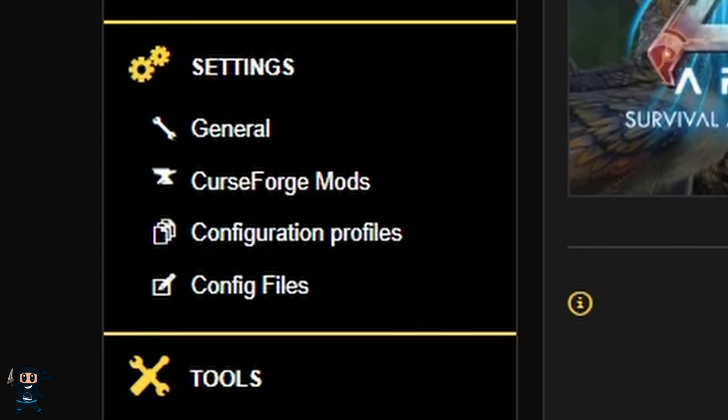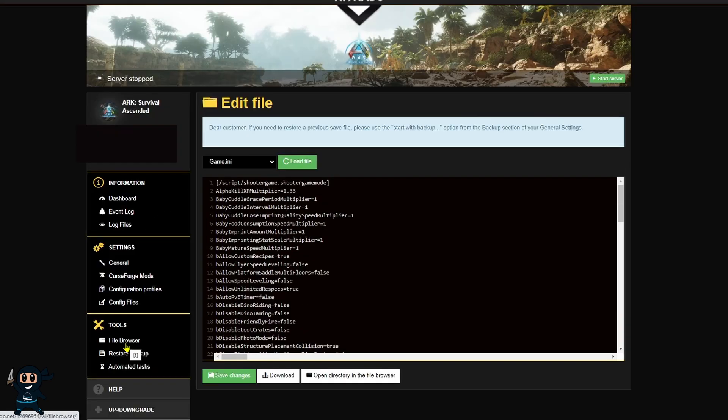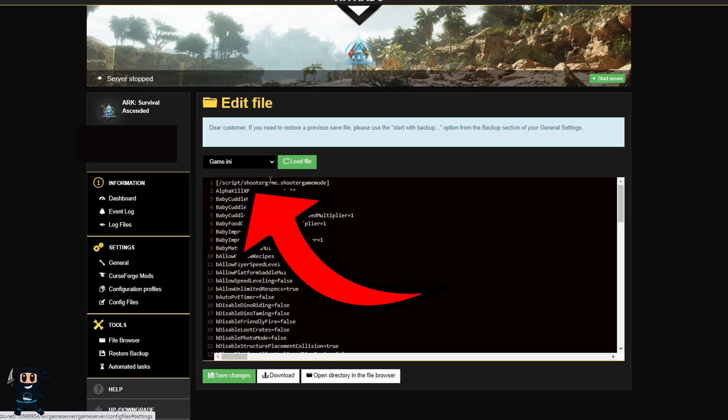Now that the server is turned off, head to the left hand side and you are going to see config files under the settings category. Go ahead and press that. That is going to take us to our INI files. From here, you want to go ahead and select the game.ini box and then in the drop down menu, select game user settings.